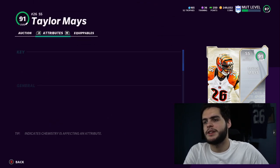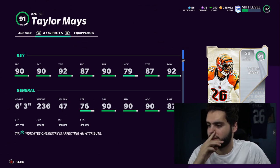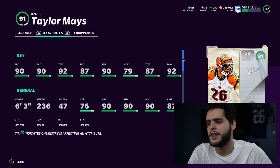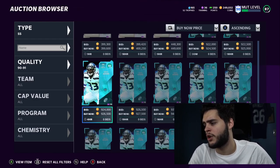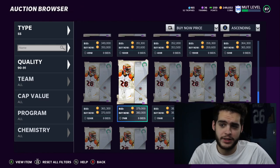At strong safety, Taylor Mays just came out and he is absolutely insane: 90 speed, 90 acceleration, 92 tackle, 87 play recognition, 90 pursuit, 79 man, 87 zone, 92 hit power. Powered up he ends up with above 90 zone, 93 hit power, above 80 man, above 90 play rec, and 91 across the board on speed and acceleration, plus 93 tackle. Six foot three, going to be a good user and good left alone. For the second strong safety, Jamal Adams is probably cheaper than Mays because you can use a power-up token on Jamal, which you cannot use on Taylor Mays.